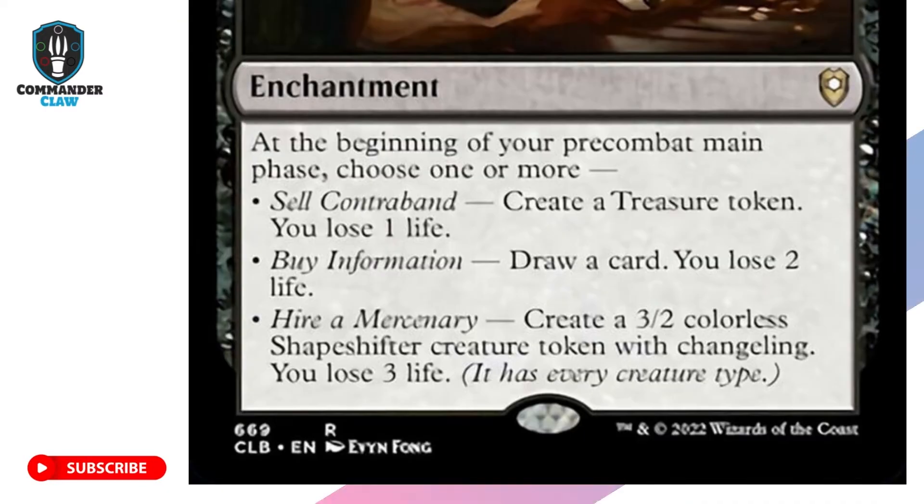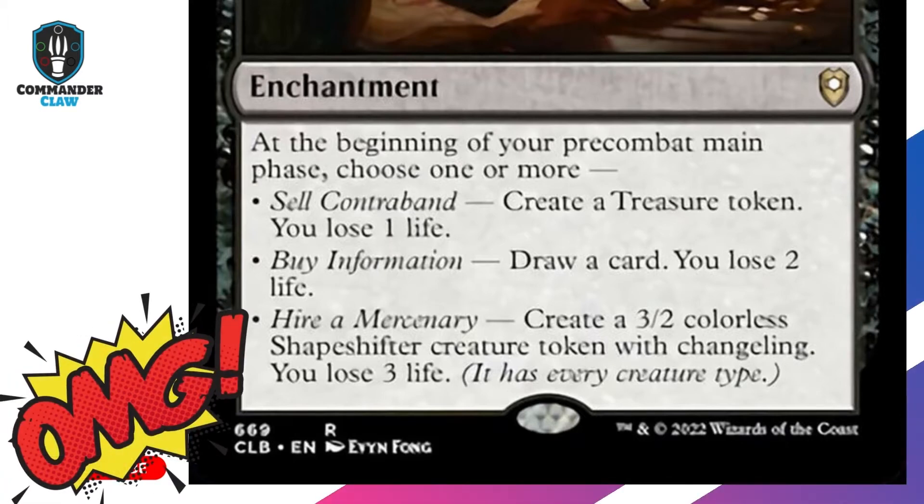Black Market Connections — have you heard of the Dark Web? It's a private network on the internet allowing you to purchase anything you want. On this enchantment, create any necessity: treasure tokens, a creature, or card draw, all at a risky price.